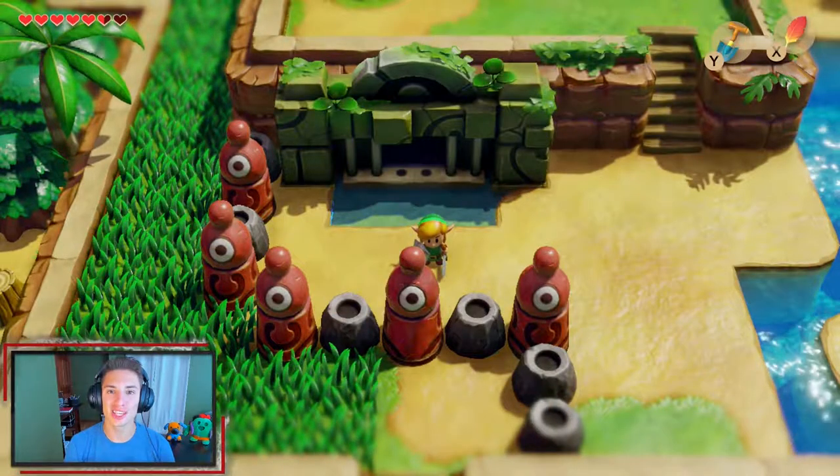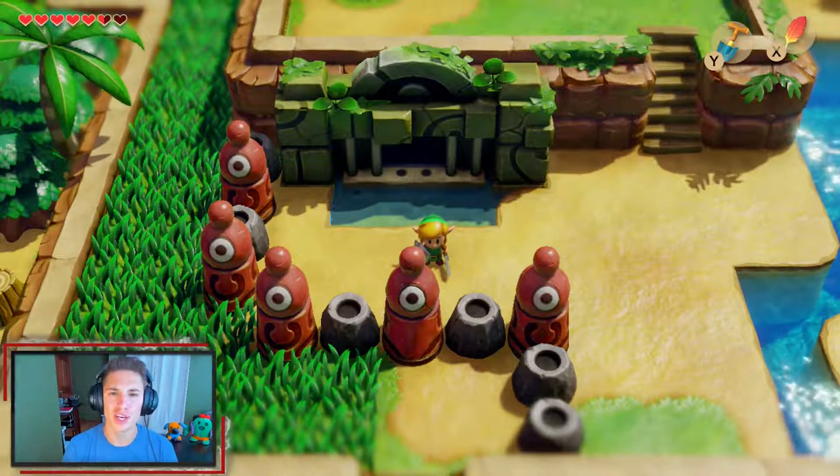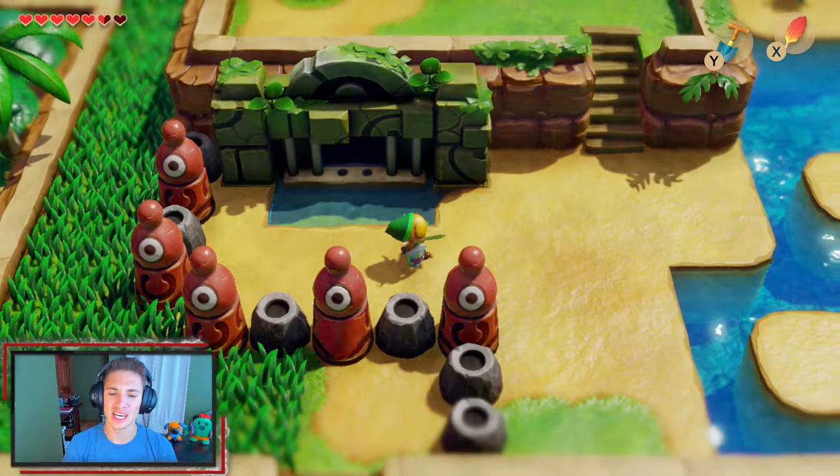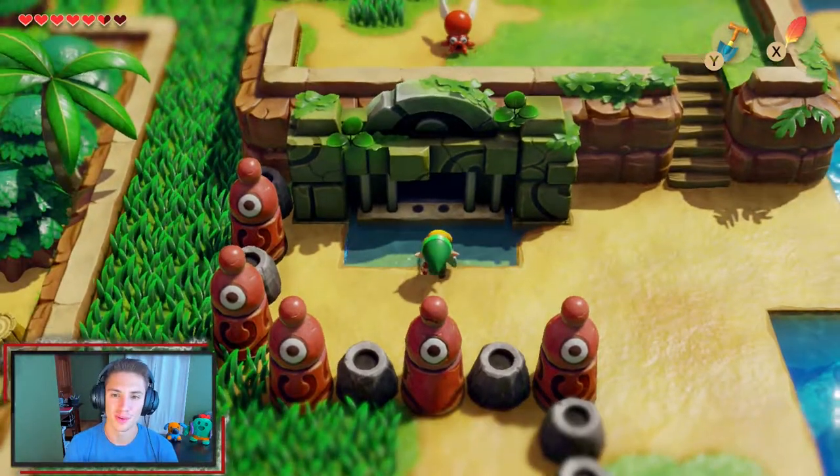In the last episode we did a ton of side questing — we got a bunch of pieces of hearts, secret seashells, some figurines, you name it. We also got the slime key to unlock the third dungeon, and that's what we're gonna be doing in this episode. So let's hop into it.